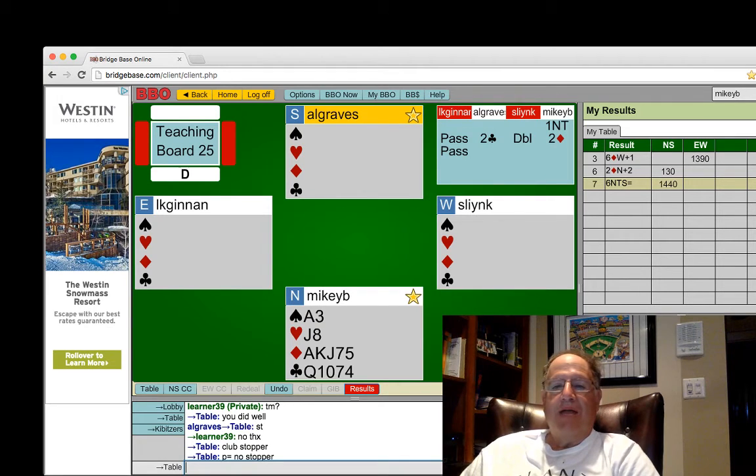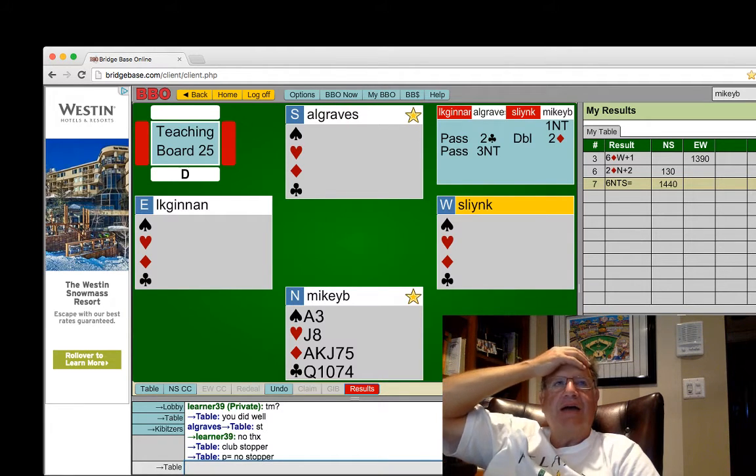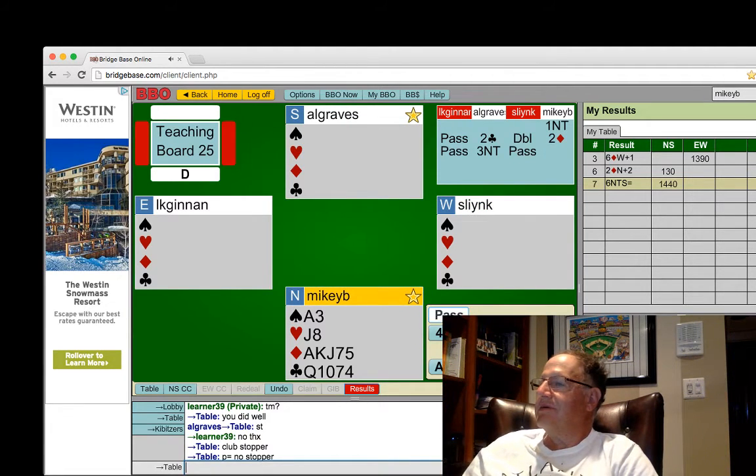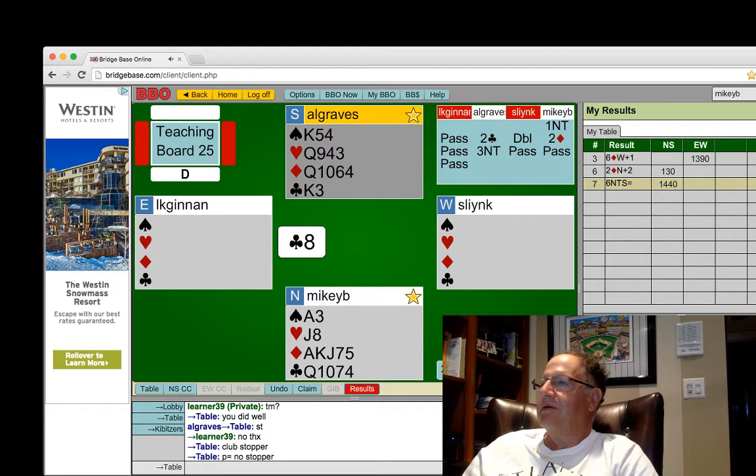At least that's the way I play it. Since I'm playing with a partner I've never played with before, we just had this conversation. On this auction, if I pass showing no stopper, my partner can redouble to show length, and then I bid the major I don't have. It might have been interesting to play in two clubs redoubled.